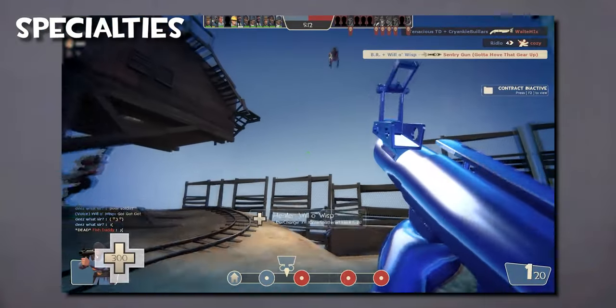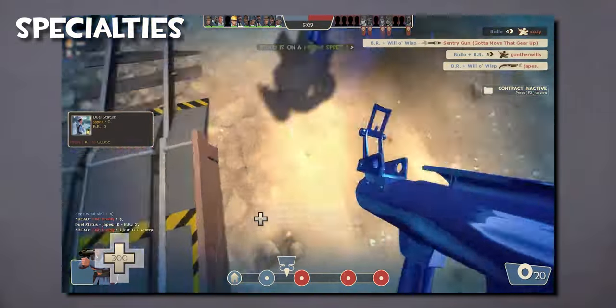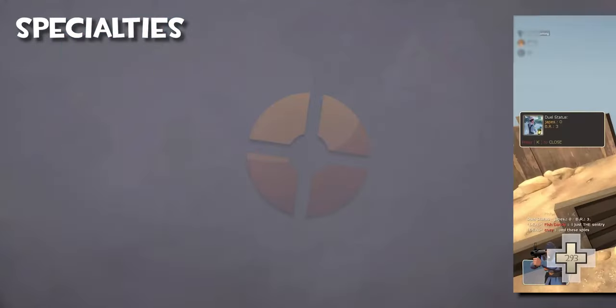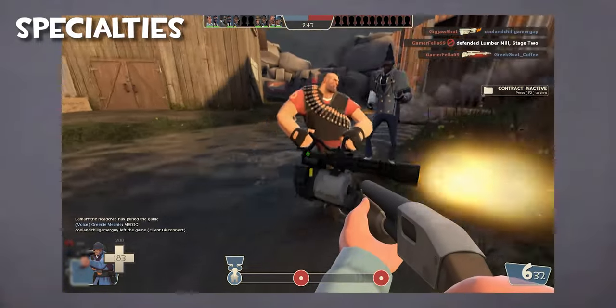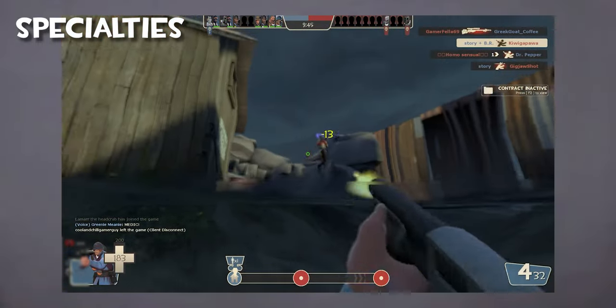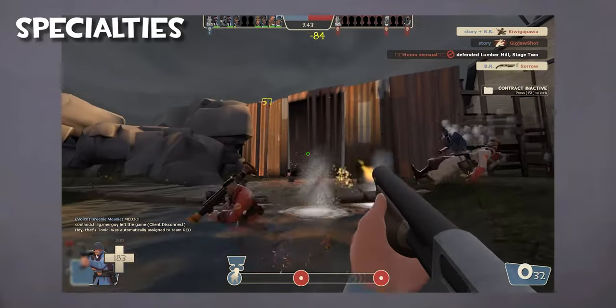Soldier's secondary is the shotgun. Unlike the rocket launcher, the shotgun is a hitscan weapon, which means that it hits immediately once it is fired, no matter the range. This makes it strong against fast-moving targets, as there is no delay. If you are aiming directly at a target, it will hit.